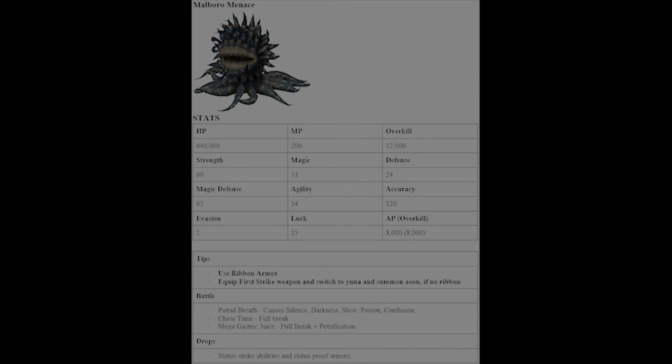Next we have Malboro Menace — a pretty nasty creature. He uses a lot of status effects with Putrid Breath. Ribbon armor will help a lot. You can also use First Strike weapons, switch to Yuna, and bring in an Aeon to destroy the Malboro Menace. He uses Chow Time which causes Full Break, and Mega Gastric Juice which causes Petrification plus Full Break. He drops status strike abilities and status proof armor.